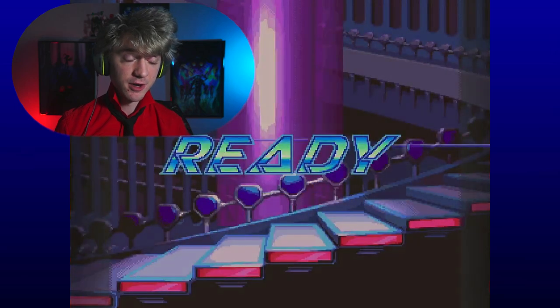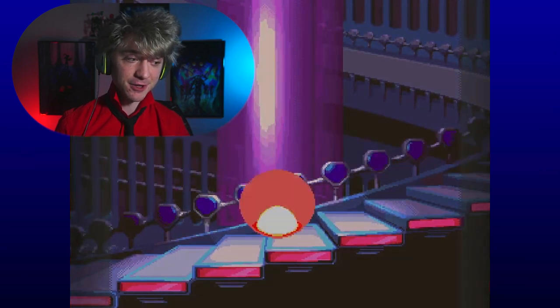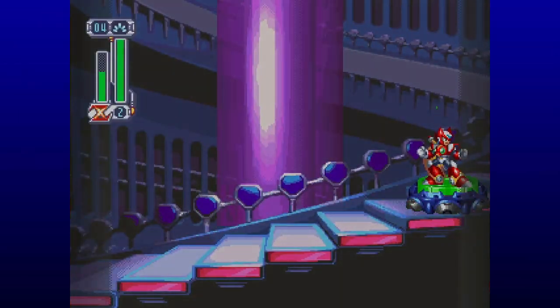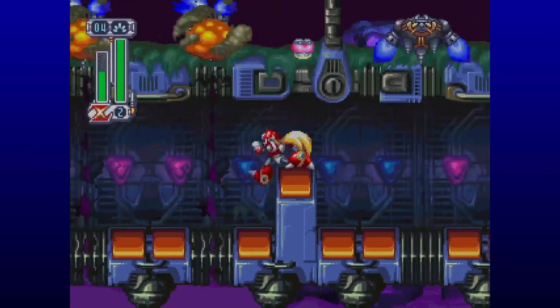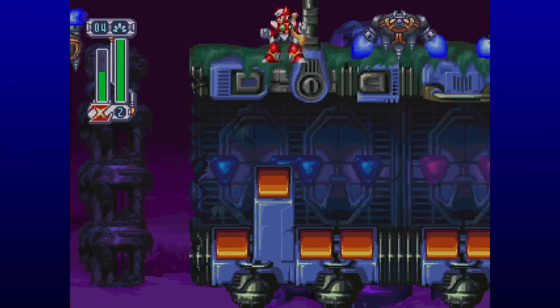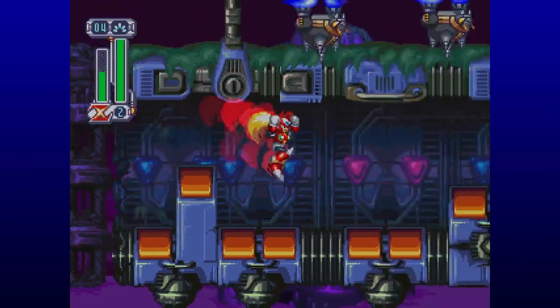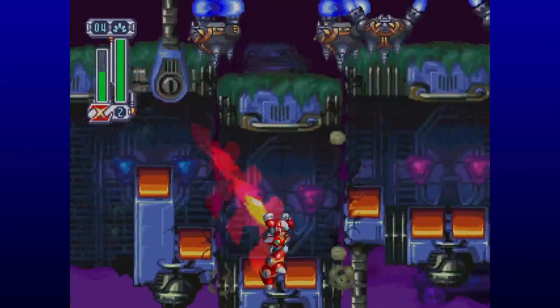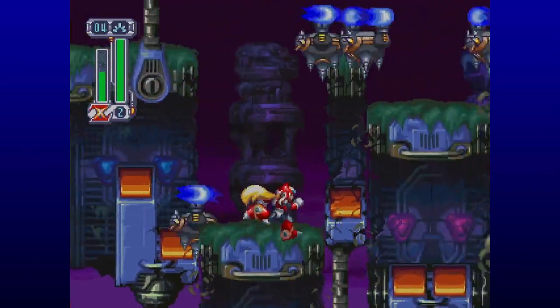Here we are in area two. We've got another staircase to go up. This spiral staircase effect they do is pretty cool here. Again, graphics in this game are fantastic. Teleport to the next area. This part's going to be pretty tricky. These guys are going to destroy this platform, and then we gotta use it to get the heart. There is another upgrade we get later that's kind of how you're intended to get that heart, more so, but I decided to do it the tricky way.